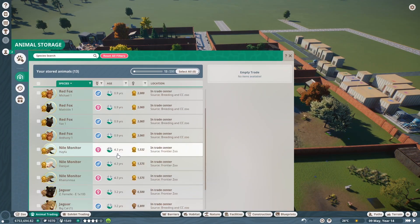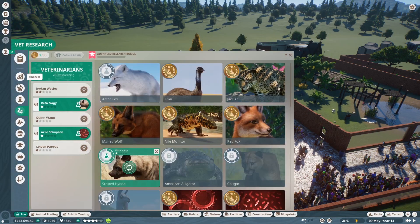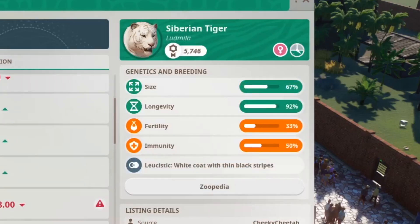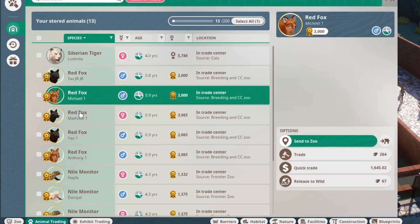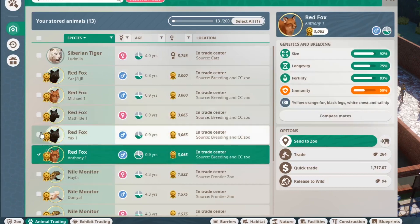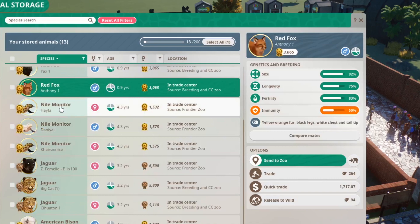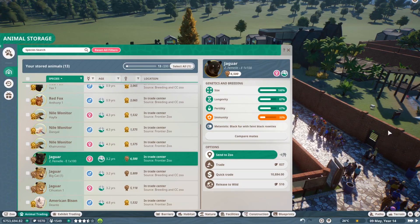After my first litter of red foxes all grew up and I sold them, I saw an albino Siberian tiger — they normally go for quite a lot, but this one went for 136 conservation credits, which is a really good deal. You can see it's less than this red fox I bought a bit earlier. I still have a bunch of red foxes I need to sell. As for the monitors, I took out the males and I'm just letting the two gold females and an albino male breed because they'll go for a decent amount.